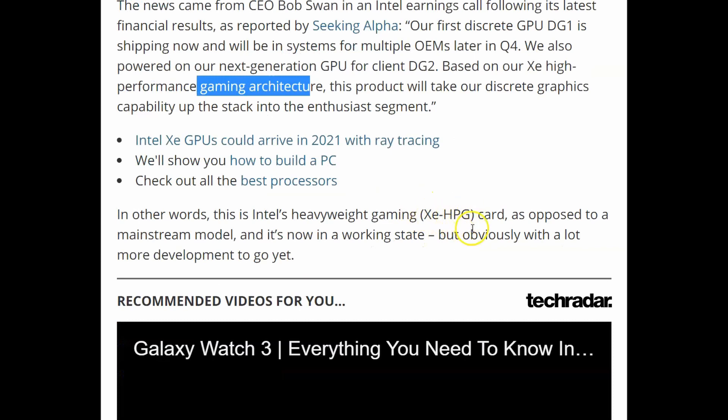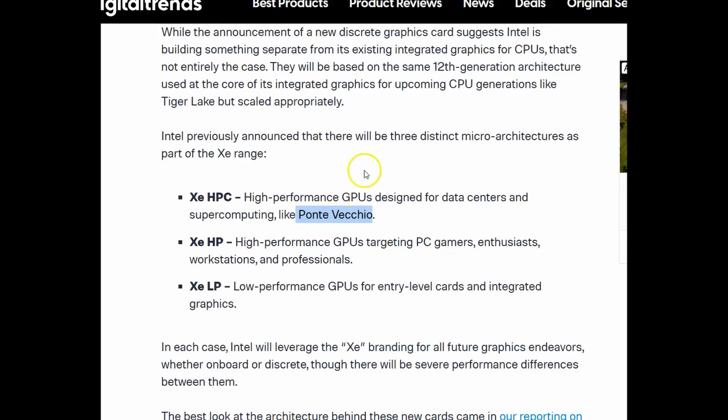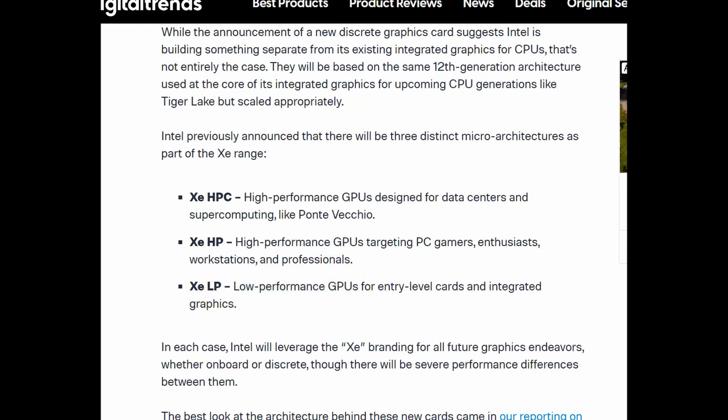They're calling it the XE HPG. I'm thinking the G is for gaming, because there are different architectures. They have three distinct micro-architectures: the XE HPC, which is for data centers and supercomputers; the XE HPG, which is for high-performance gaming, enthusiasts, and workstation professionals; and then the low-budget XE LP, which is low-performance.